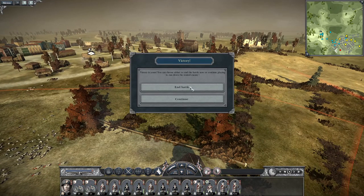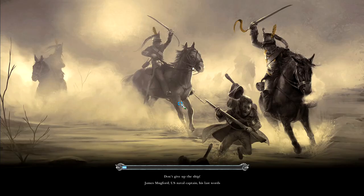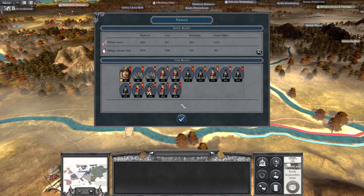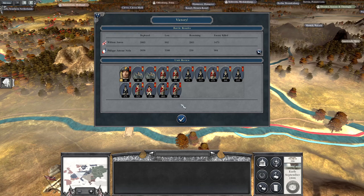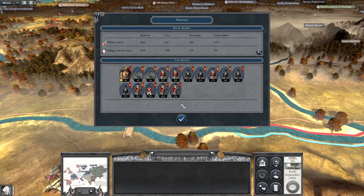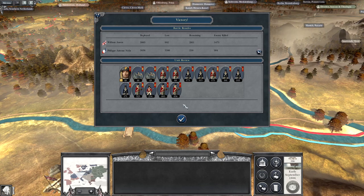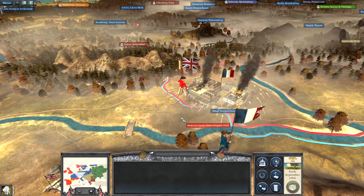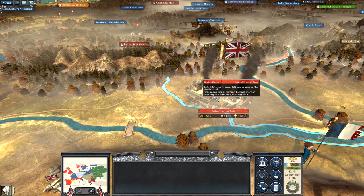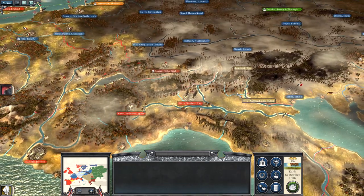We did it! Rogue victory! I was pretty pleased with that. We lost a thousand men, they lost almost 3,500. That's great. We're going to peacefully occupy northern Italy here.